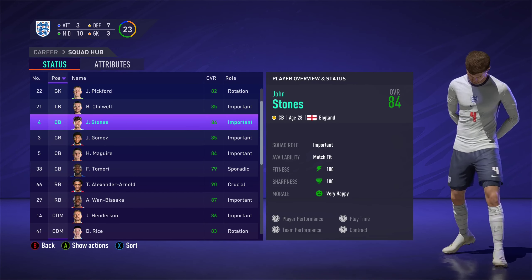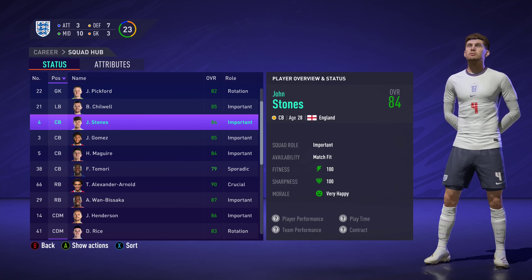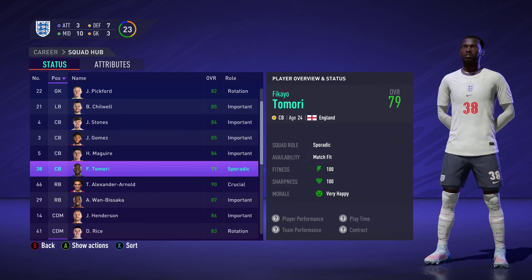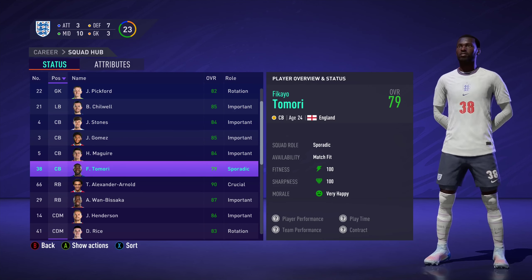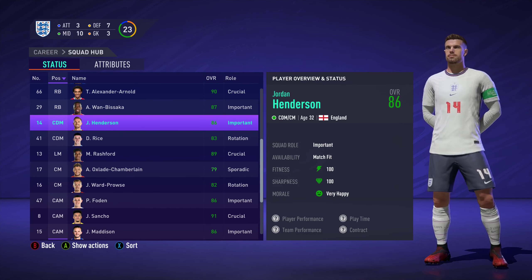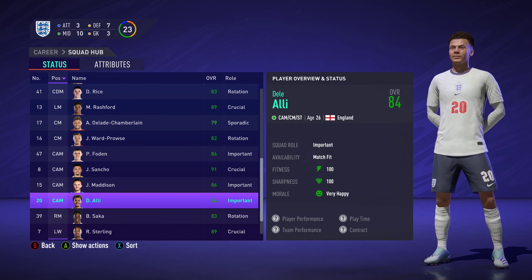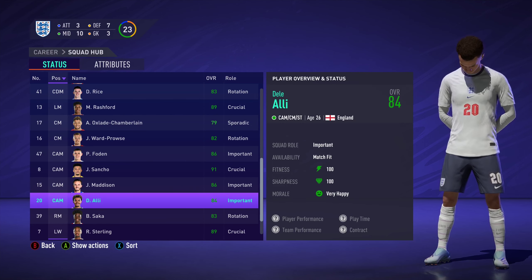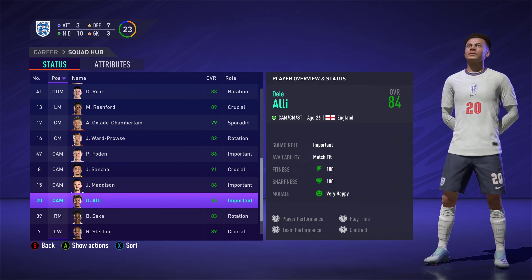We've brought four centre-backs: John Stones, Joe Gomez, Harry Maguire, and Fikayo Tomori. Tomori is probably the most interesting pick — with his pace he can certainly do a job, though he'll be back up most of the time. Joe Gomez and John Stones are probably going to be the starters. In defensive midfield we've got Jordan Henderson — Captain Fantastic — and Declan Rice. Across central and attacking midfield we've got Oxlade-Chamberlain, James Ward-Prowse, Phil Foden, Jadon Sancho, James Maddison, and Dele Alli.